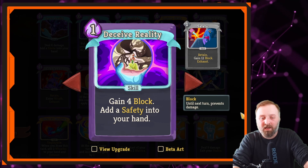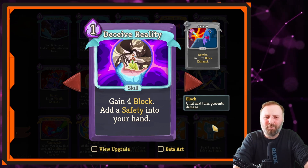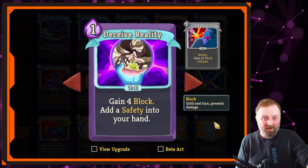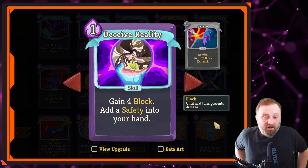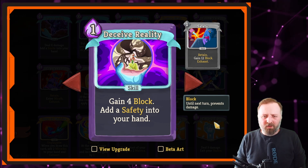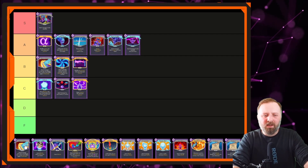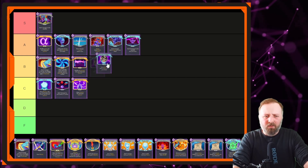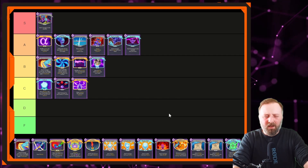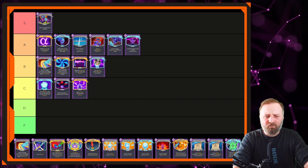Deceive Reality — gain 4 block, add Safety to your hand. It's like the block version of Carve Reality but with this deck you want to be dealing as much damage as possible. If you've already taken a couple of Defends out and have this, fair enough — that's a justified reason to take it. But if it's the first card you're offered in a baseline deck, you're not going to pick this up. Later in the game it's more powerful, but only after you've built your deck around what you want. I'll put it below Conjure Blade.